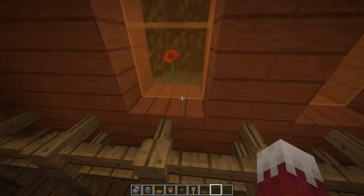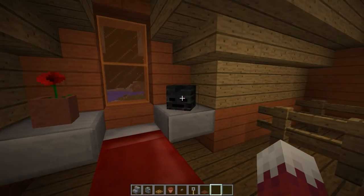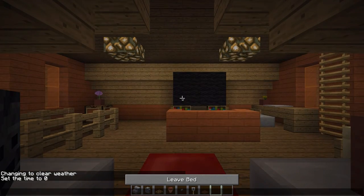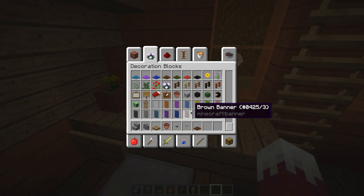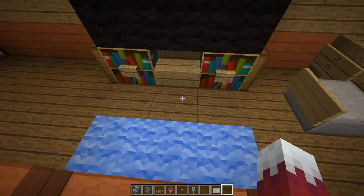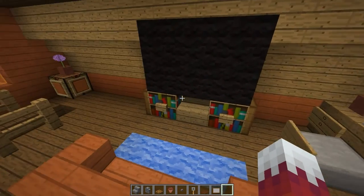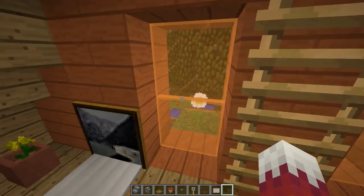Here's our master bedroom. It's nighttime so we can sleep. We have a nice bed with a skeleton skull and a poppy next to it. When you're done sleeping, you can get to your desk right here and work on your computer. There are one-by-one paintings that look like a computer screen, some drawers, and then our TV area with a comfy carpet just like at the fireplace, a TV, and some books.